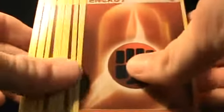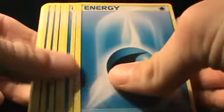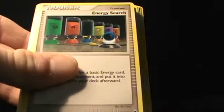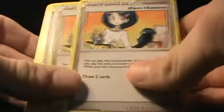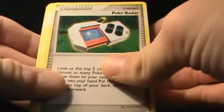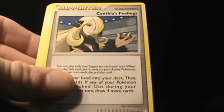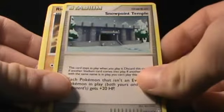Then you've got a bunch of Fighting energies, which is the primary energy type of this deck, and also a bunch of Water energies, which is the secondary type. For the trainers: from Secret Wonders, you have two Potions; from Majestic Dawn, two Energy Searches and two Mom's Kindnesses, which allow you to draw two cards. From Legends Awaken itself, you have one Pokey Radar, two Technical Machine TS1, one Cynthia's Kindness, and a stadium — Snow Point Temple — which is pretty cool.